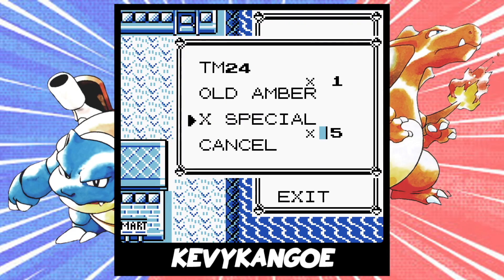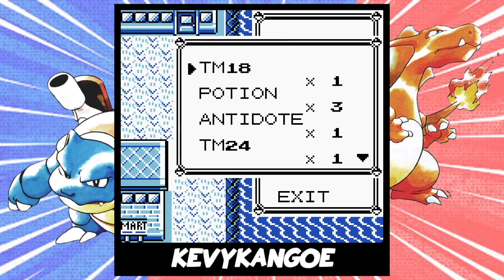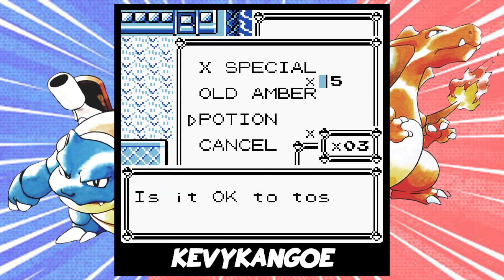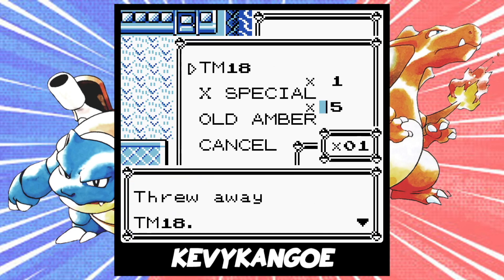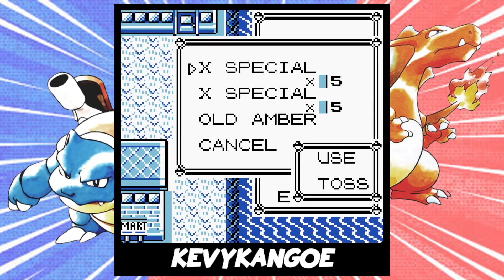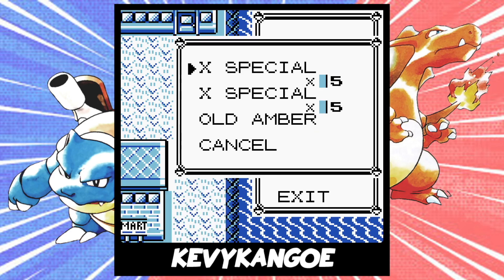When you're done, move the X Special to the 2nd slot, and toss everything else in the bag except for the X Special and the key item. When you toss the first item, you'll notice that the X Special will be duplicated. After that, toss all of the X Specials in the first slot twice, or however many times it takes for the bag to stop responding — meaning that you won't be able to move the arrow or select anything. Congratulations, we have now broken our bag.